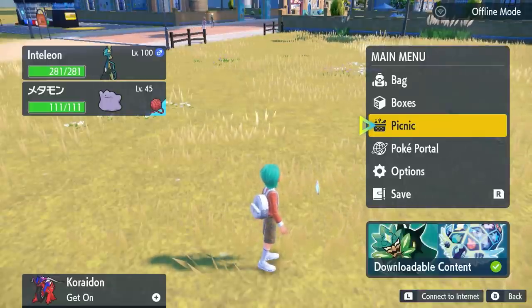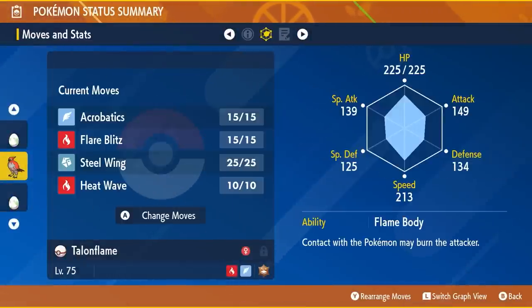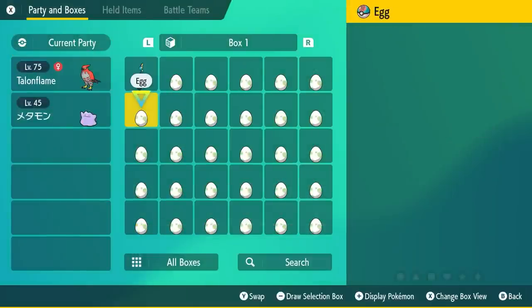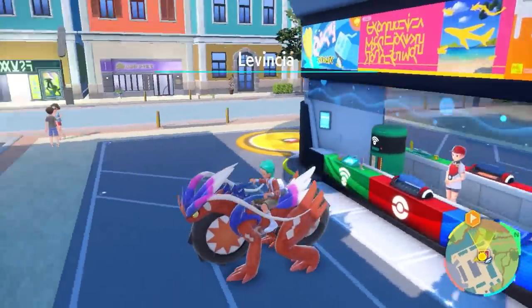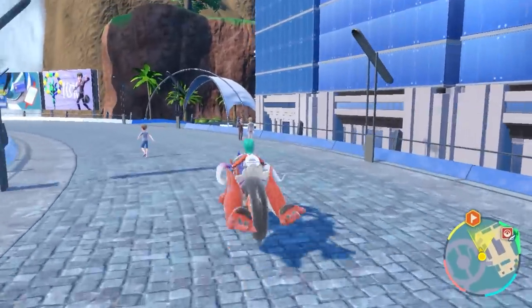Once you have a box or two of eggs, take down your picnic and make sure you have a Flame Body ability Pokemon in your party. I use Talonflame, but Pokemon like Carkol or Larvesta are other easy-to-obtain options. Having a Flame Body Pokemon at the front of your party with your eggs cuts down the number of steps required to hatch an egg — a huge time saver on a hunt like this. For hatching, I really like using Levincia Town and running around the center circle as there aren't many obstacles.